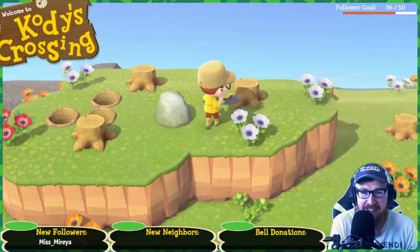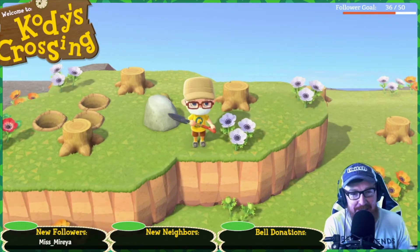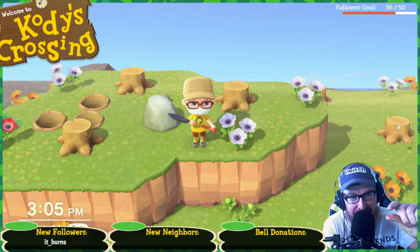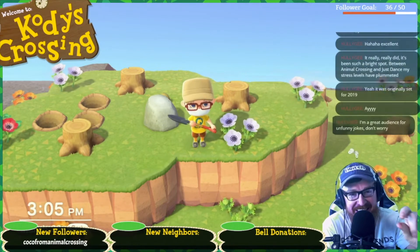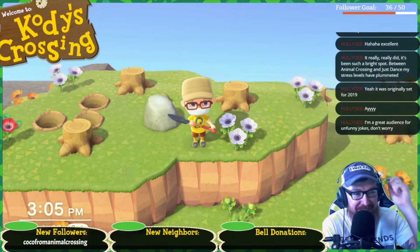I'll have to make that the sub badges — it's a thing of clay, and then an iron nuggy, and then a clay nuggy, an iron nuggy, and a gold nuggy for the sixth month.